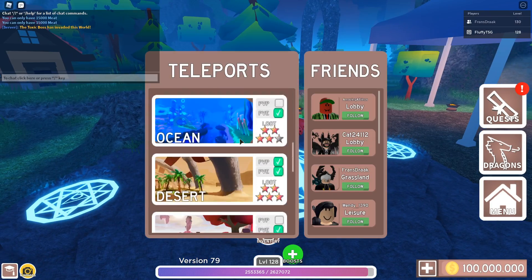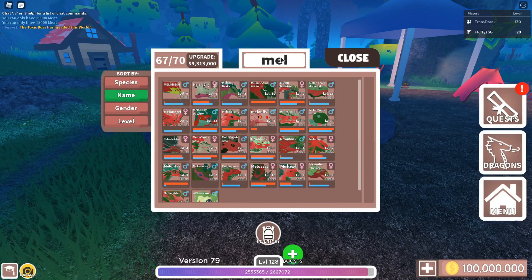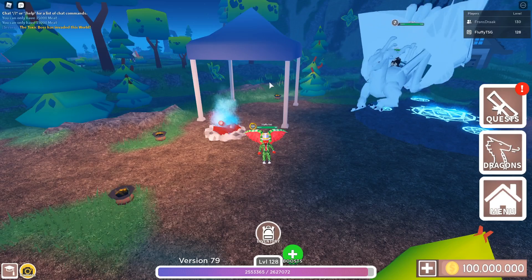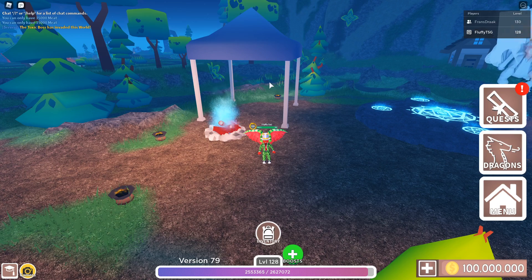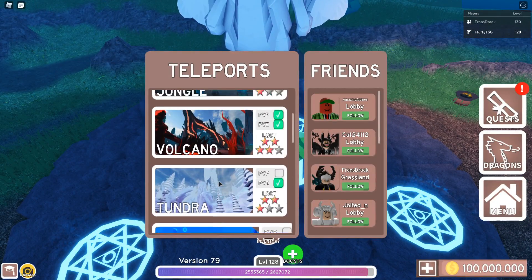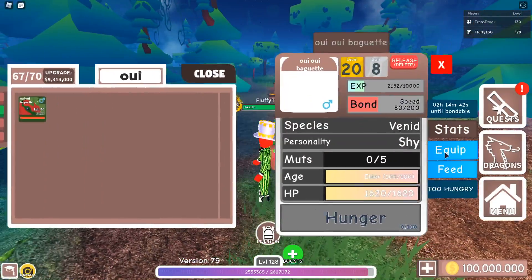The next most asked question is how to get the prehistoric world. First, you have to unlock every single dragon except for the event dragons — that's 21 normal dragons. Then you want to level them up to level 15 and get them to elder so you can sacrifice them at the teleport screen. After that, you need to fish for hearts in the wasteland, fantasy, tundra, and grassland worlds.